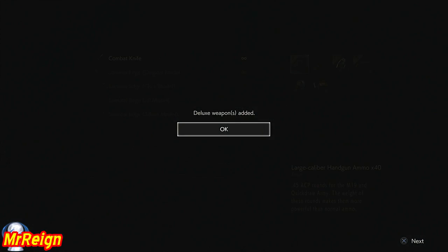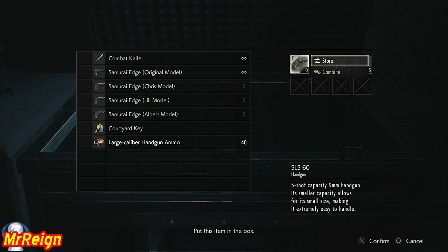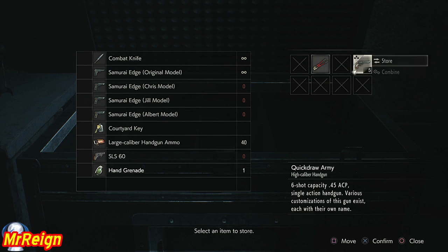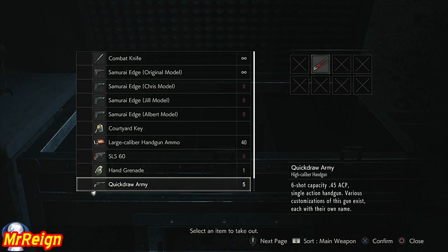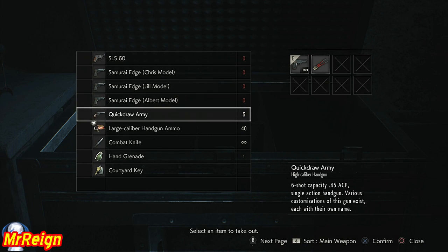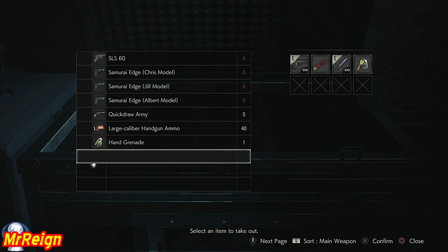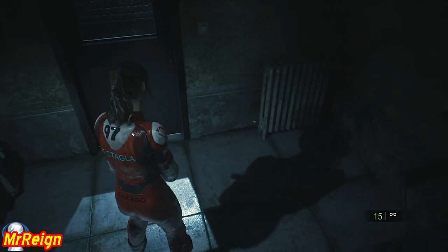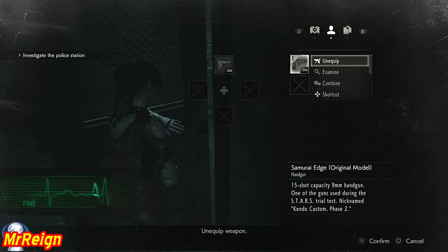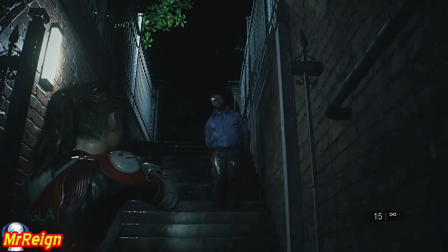Definitely collect all the .45 cap ammo because it makes bosses a breeze. I leave the handgun - she doesn't pick up handgun bullets because she uses a different weapon - but you can craft them. I don't think I crafted a single handgun bullet, just crafted the acid rounds using the large gunpowder and the high-grade gunpowder. I'm going to show the inventory before I leave every save point - the save point is your friend.